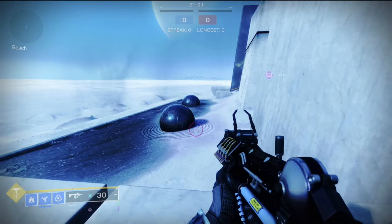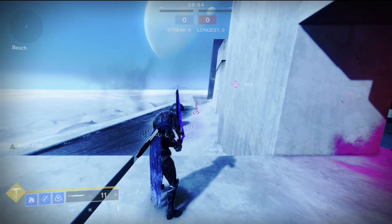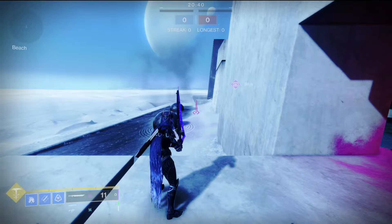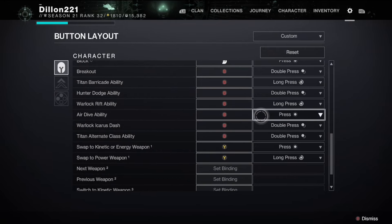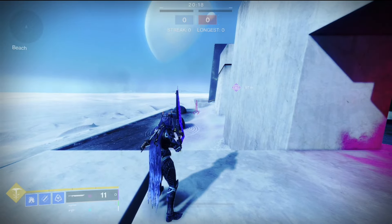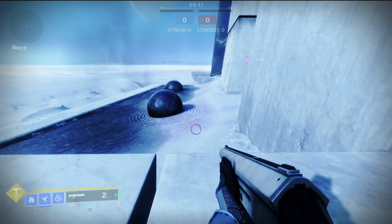I'm on console so my callouts are going to be for an Xbox controller. First step: pull out your Eager Edge sword — Eager Edge will be procced on the side. While it's procced, hit right trigger, or heavy attack. Immediately after heavy attacking, hit A and B at the same time, or jump and shatter dive at the same time. Head to your button layout — mine is on custom — go to your air dive ability and switch it to just press. That helped a lot. So essentially: switch, heavy attack, then very fast it's going to be a swing, A and B at the same time, and you should basically fly.